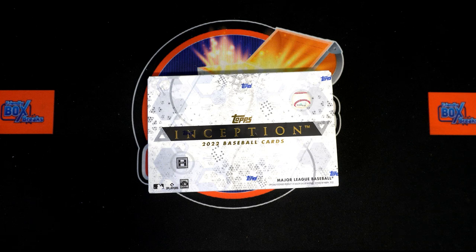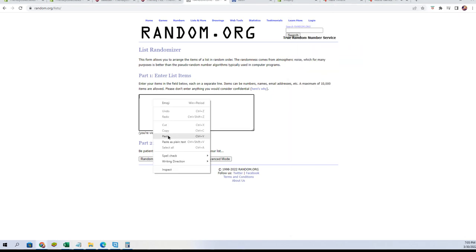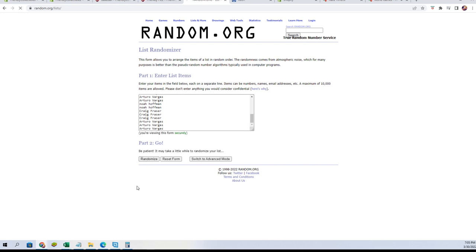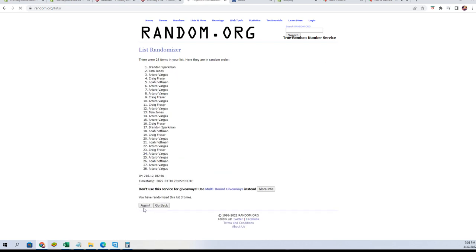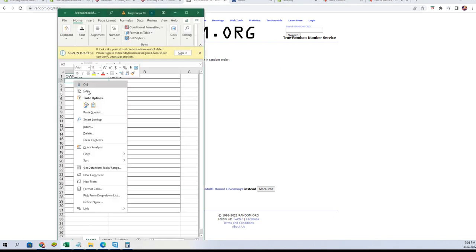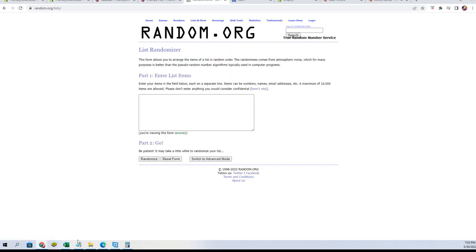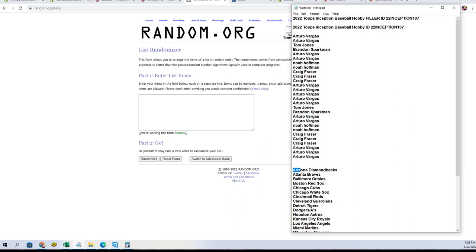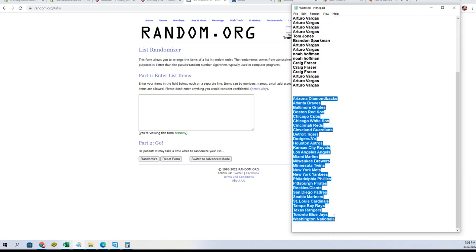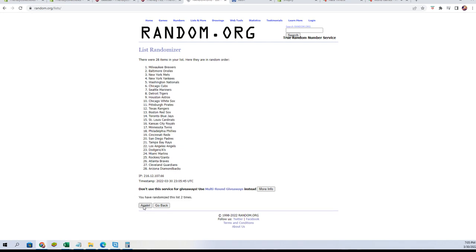Starting our randoms — good luck all, here we go. Here are our owner names, randomized seven times: one, two, three, four, five, six, and seven. There we go. Getting a fresh randomizer for our team names. We do have combo teams of Dodgers/A's and Rockies/Giants, just so you are aware. Seven times again: one, two, three, four, five, six, and lucky number seven.